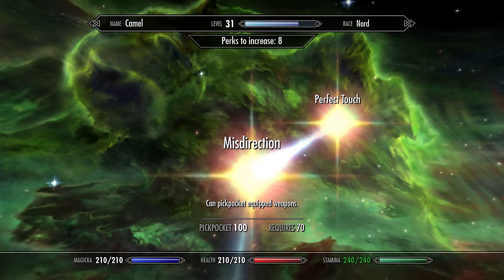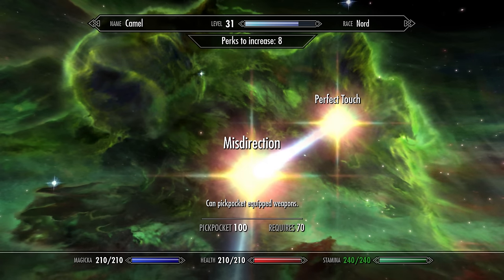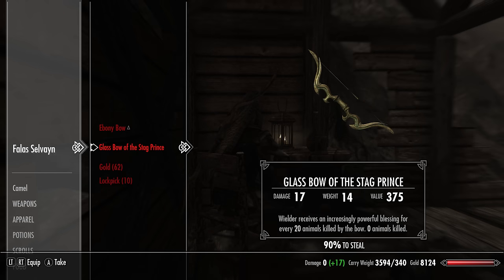Firstly, in the pickpocket skill tree there is a perk called Misdirection, which allows us to pickpocket equipped weapons. Obviously provided we have the Misdirection perk, we will be able to pickpocket it from Fala Selvane. This will mark the bow as stolen however, and isn't ideal.